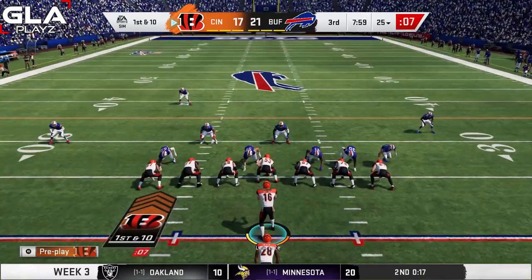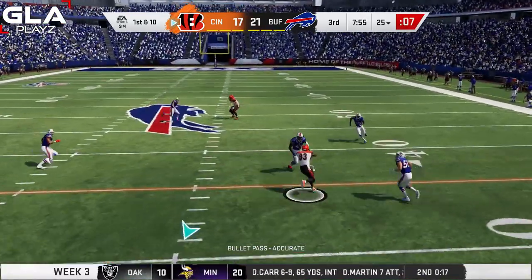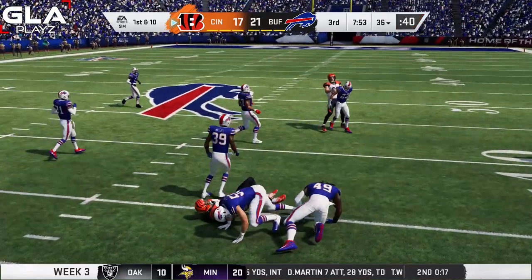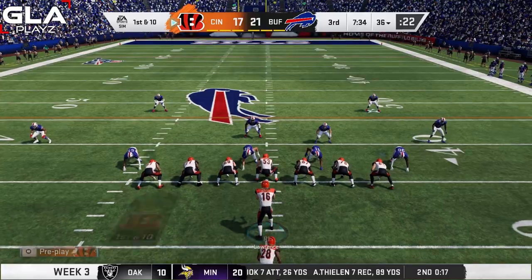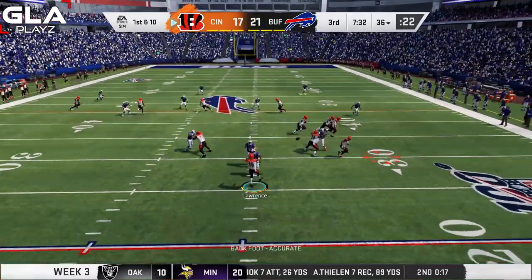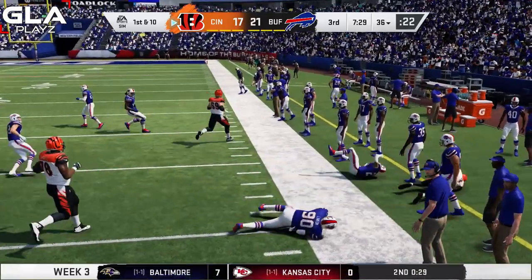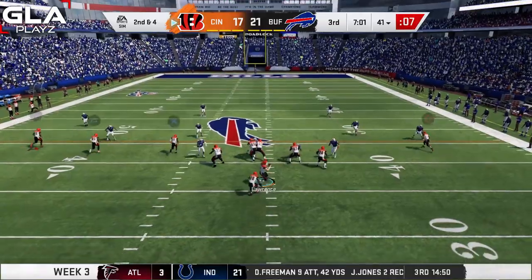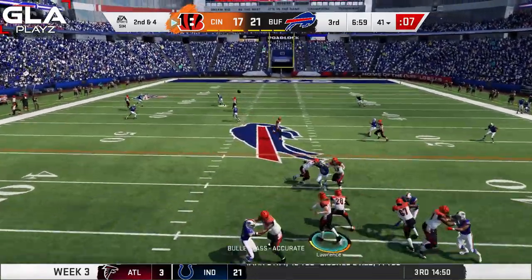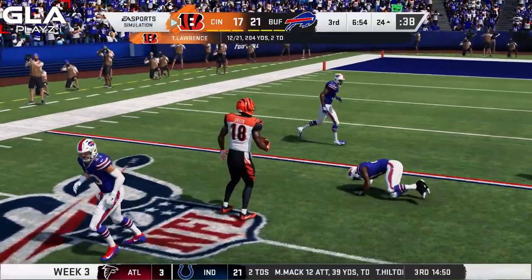Start of the third quarter — first and 10 for the Bengals. I've got a man wide open in the middle, it's Boyd, and it's gonna be a first down. First and 10 at the 36 yard line — screen pass to Mixon, he's open, he's got room with blockers out in front. Second and four for Cincinnati.